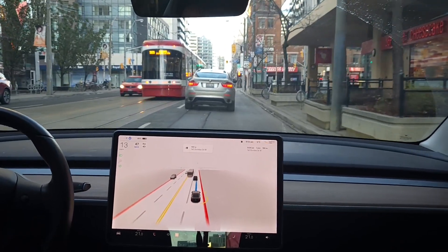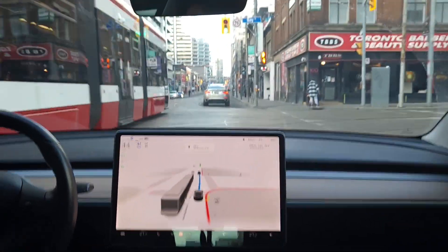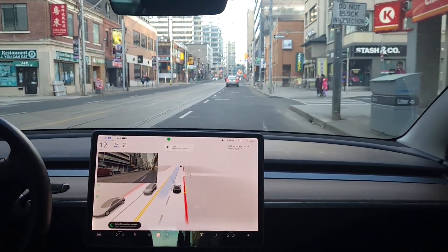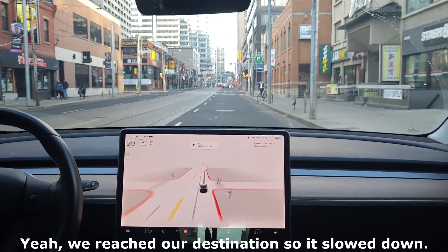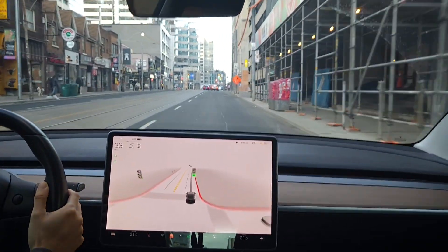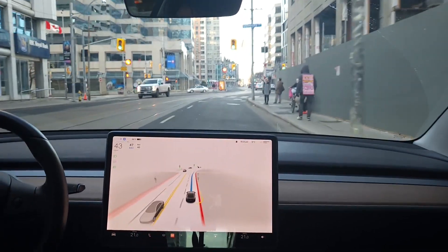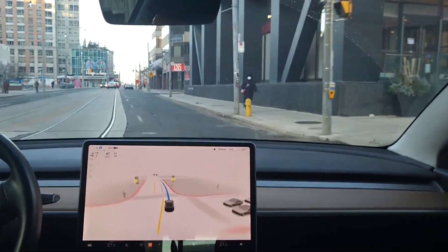Unfortunately there's a car in front of us, so we can't be the first one to deal with the streetcar. It's not stopping, now we're overtaking it. But why is it slowing down? We're completely stopped. I gotta take over — I don't know what's going on. It was trying to lane change but it wouldn't lane change. Let's try to re-engage. Maybe we reached the end of our destination — maybe that was it. So maybe it wasn't FSD's fault. Maybe it just reached the end of its destination and it kind of just slowed down and said we're here.